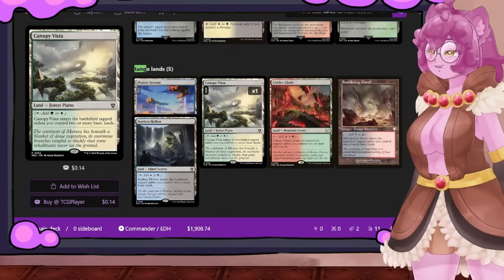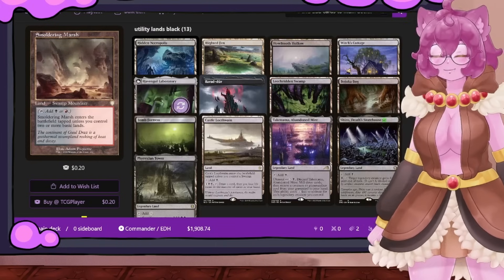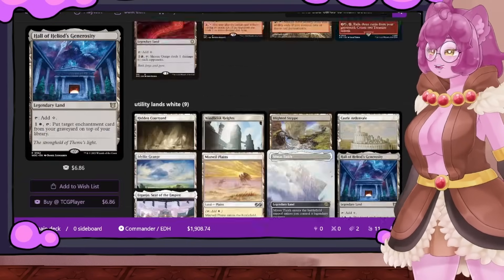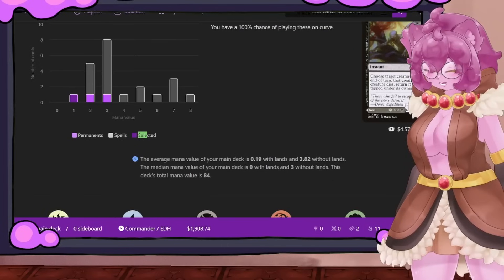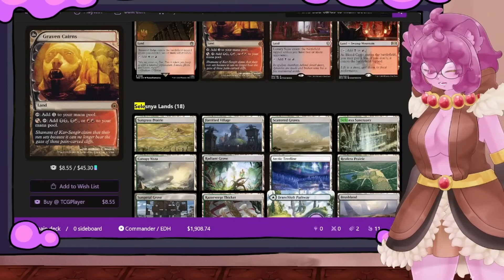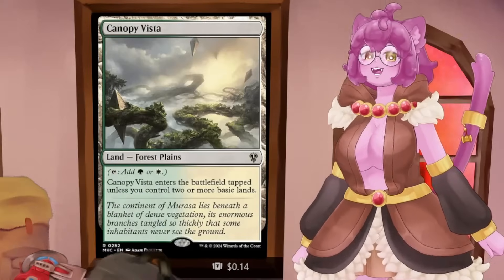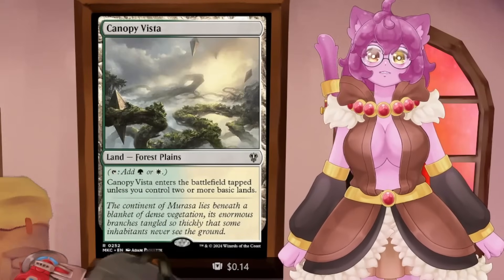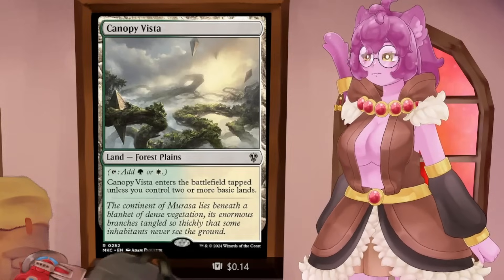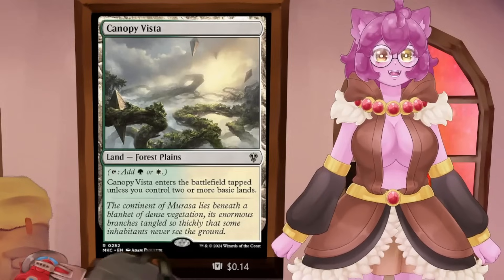These are the Tango lands: Prairie Stream, Canopy Vista, Cinder Glade, Smoldering Marsh, and Sunken Hollow. They are fantastic because they can come into play untapped, which is the hallmark of any land I recommend. They are also typed, so they are fetchable. Unfortunately, we only have the allied cycle — green-white, white-blue, blue-black, black-red, and red-green. We do not have enemy cycles, so there's no Golgari Tango land in green and black. Hopefully Wizards will complete these cycles.